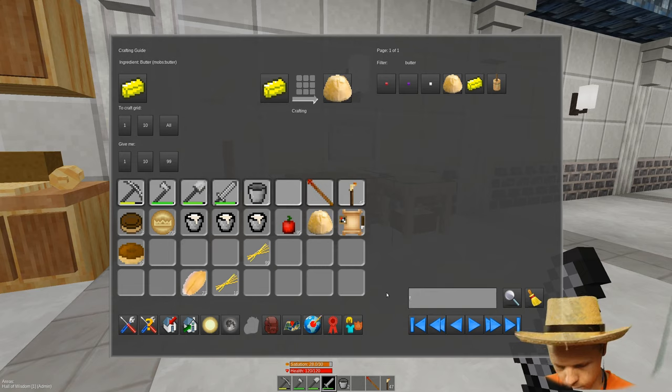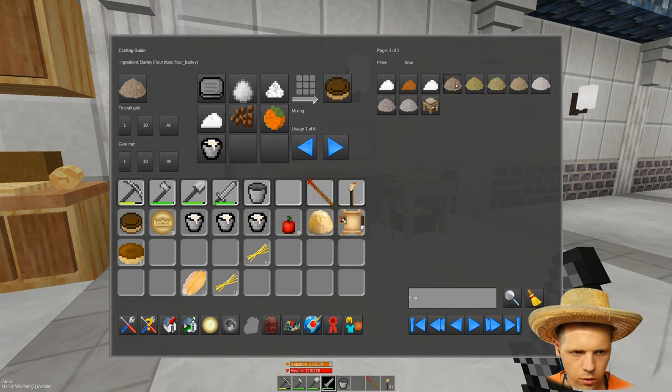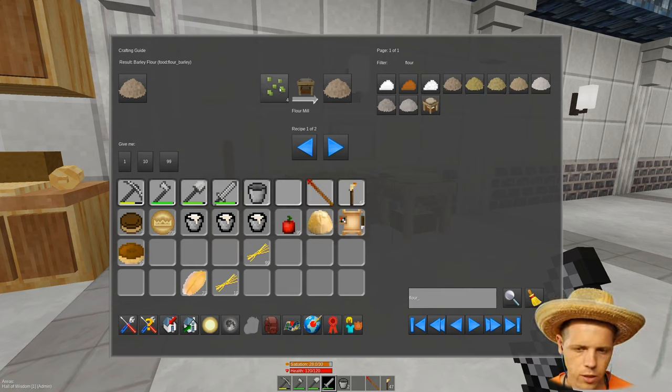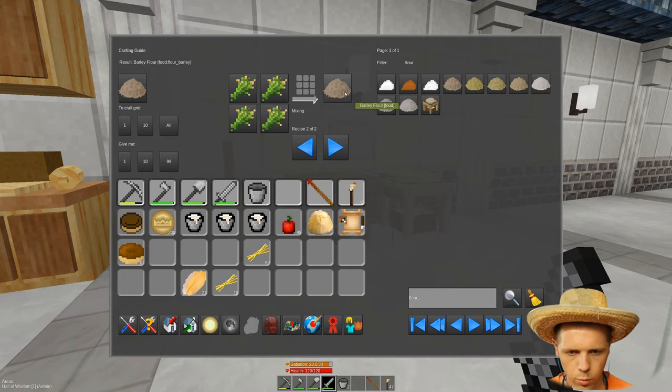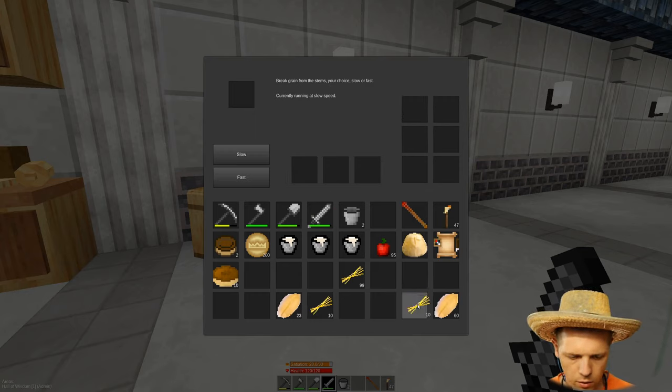I think I did flour as well. So if you're trying to figure out how to make flour — there we go. You can see that you take four barley seeds, use the flour mill, and you get barley flour. You can also do this and get one barley flour, which is extremely inefficient. I got 60 wheat seeds from 10 things of wheat running at slow speed, and I got 23 running at fast speed. Pretty much you get a lot higher output running at slow than at fast, but it takes longer.